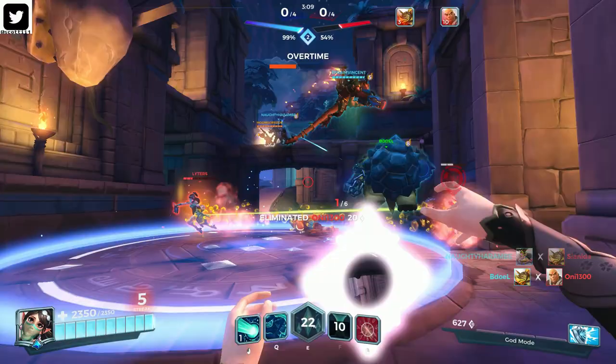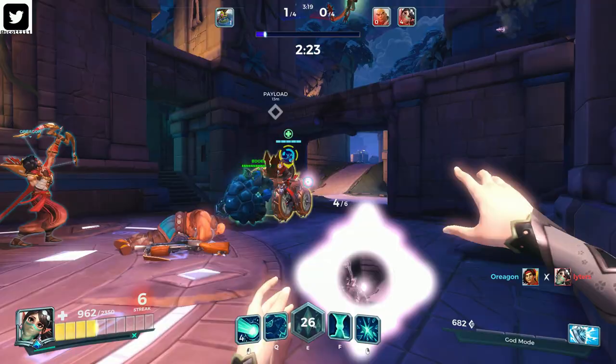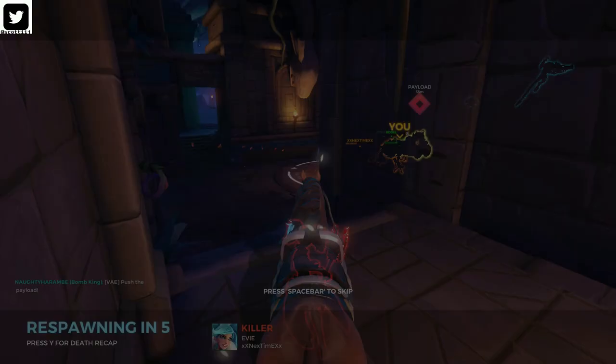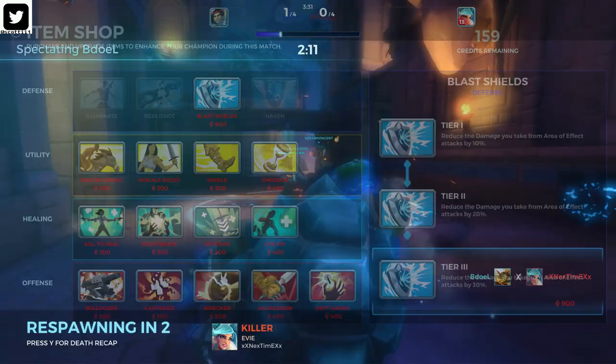As you can see, we keep taking that AoE damage. Coming over to the alcove — they can't focus me now unless they come in here, but by doing so they'll definitely be taking a lot of damage and essentially killing themselves. There goes the Evie. Not much we could do even with Blast Shield, but we're going to continue going with it to reduce that damage as much as possible, especially against Evie.